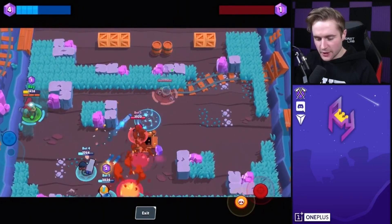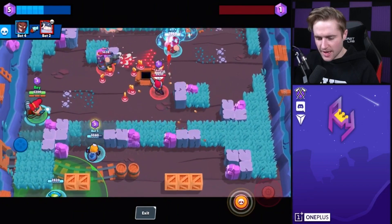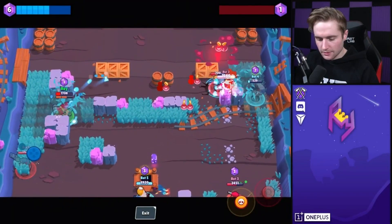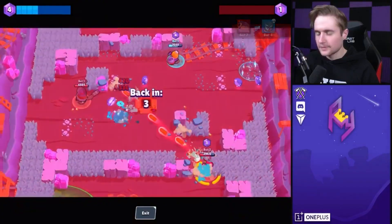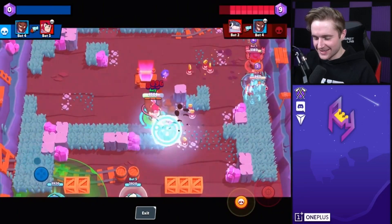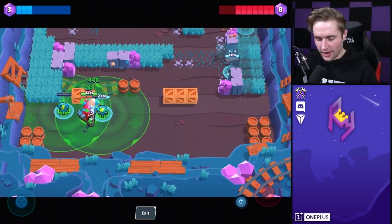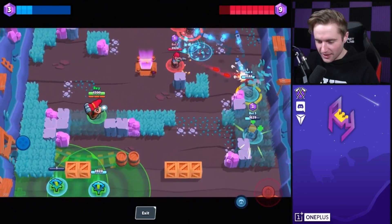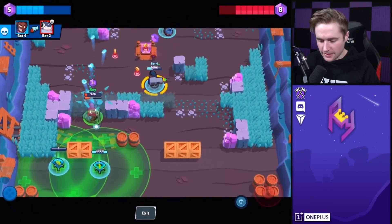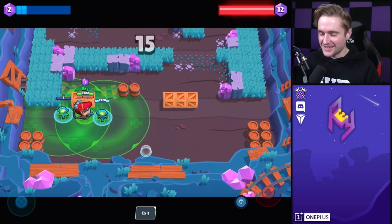This epic Star Power glitch doesn't just work on Penny — it also works on every single spawner brawler in the game. As you can see with Pam, let's let the Daryl damage us so you can see just how OP the healing is. Let's place down the turret so we get overlapping healing stations and get double the healing. Look at how fast that goes — that's insane. Double healing station. This Star Power glitch is freaking awesome, I love it so much.